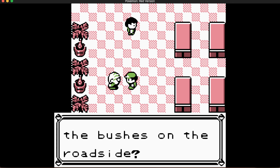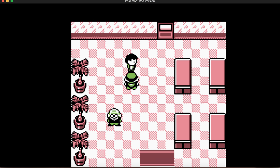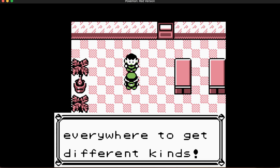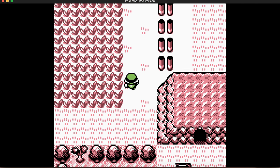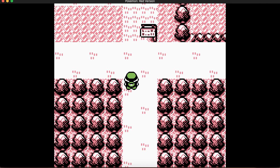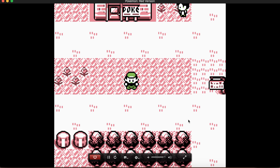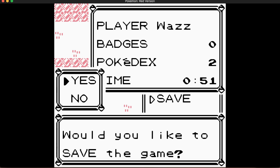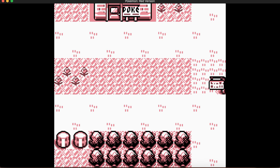Leaving Viridian Forest — Pewter City ahead. 'Have you noticed the bushes on the roadside that can be cut down by a special Pokemon move?' In Gen 1, if you want to complete your Pokedex it's actually possible without going insane, though you do need to trade at some points. We made it out of Viridian Forest, so that's a good stopping point. Next time on Pokemon Red, we're gonna be grinding to fight Pewter City's gym — see you guys then!